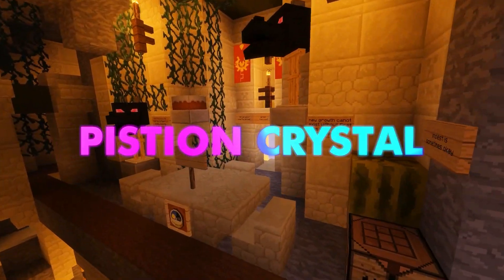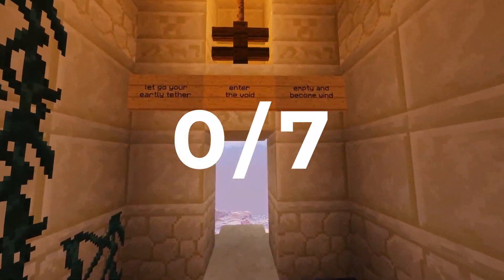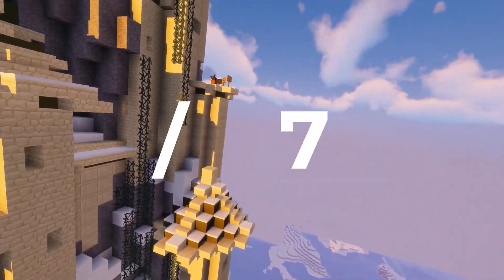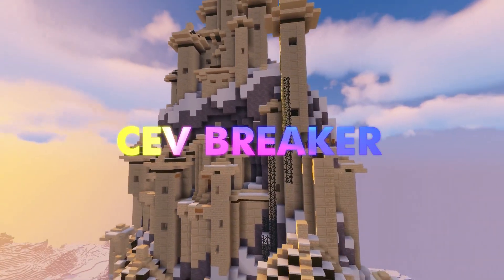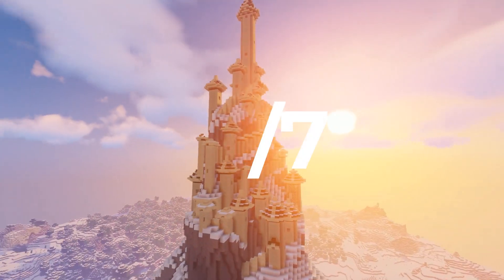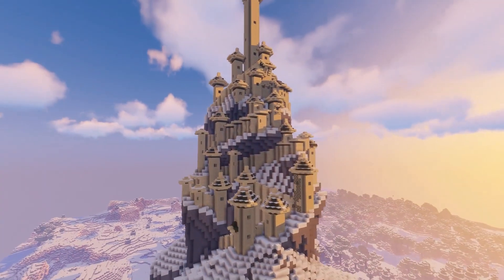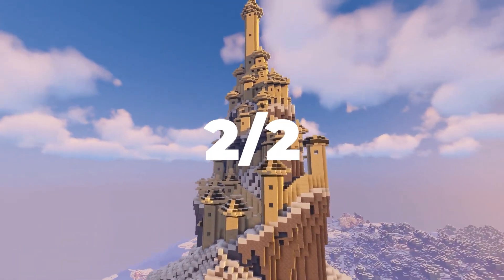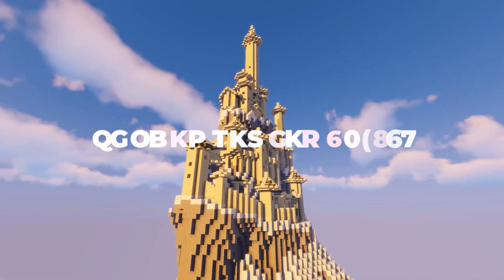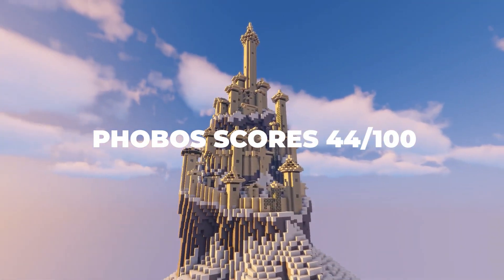Piston Crystal: no module — 0 out of 7. Strafe: customisable and works well — 5 out of 7. Sev Breaker: unfortunately there is no Sev Breaker module — 0 out of 7. This client definitely deserves 2 extra points for customisation — every single module has an insane amount of settings. Phobos scores 44 out of 100.